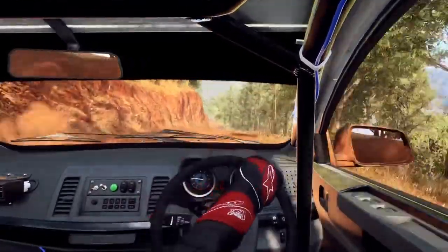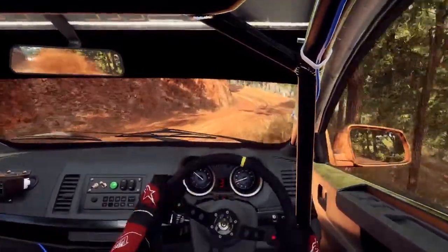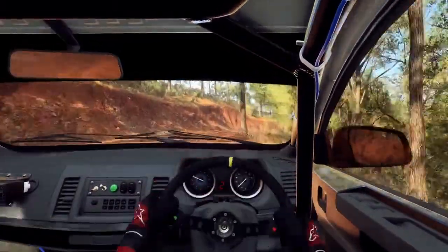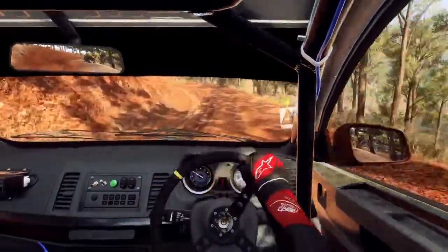50. Downhill. 1 left, tightens. And 4 right long of a crest, tightens 2, tightens. Into 5 left. Into 5 left, opens of a crest. Into 5 right of a junction.